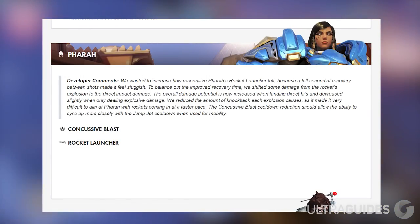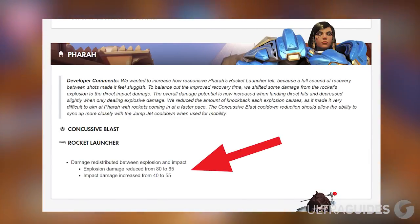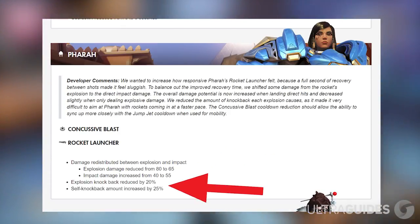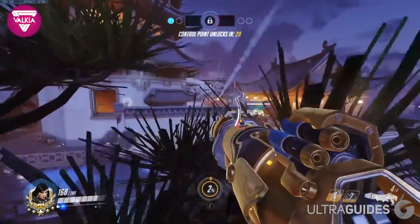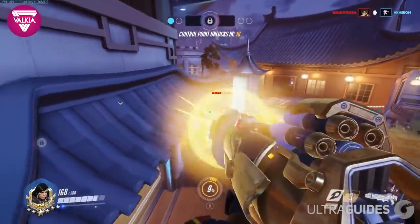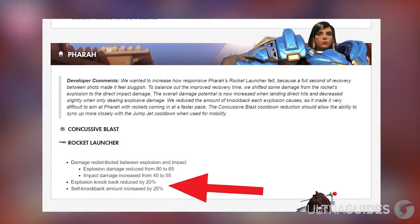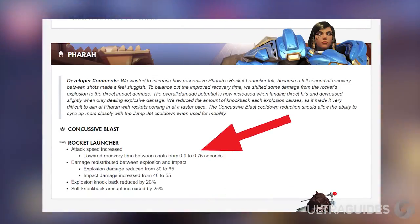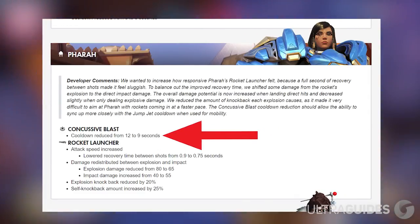At number 5, I'm going to go over the changes. First and foremost, the Rockets have been revamped. The Rockets still do 120 damage on a direct hit, but those numbers have been adjusted - 15 damage points have moved from the explosion to the impact, so the Rocket does 65 points of maximum splash damage and 55 points on a direct hit. The Rockets also don't knock back enemies as much anymore, as enemy knockback has been reduced by 20%, but the self-knockback has been increased by 25%. A 25% knockback change is huge. The Rockets also fire way faster now - the time between shots is now 0.75 seconds instead of 0.9 seconds. And the best change in my opinion: the Concussive Blast cooldown has gone from 12 seconds to 9 seconds. Lots of exciting stuff that is all very heavily underrated.